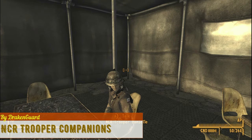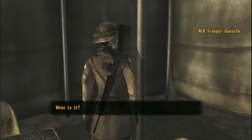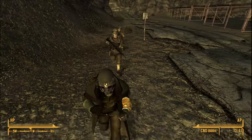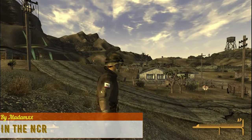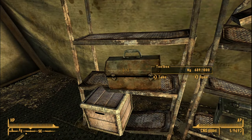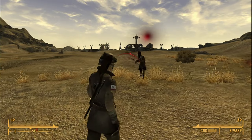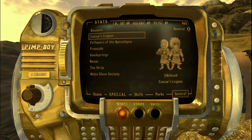These next mods were either single of their type or can't be categorized into any distinct category, so I'm just going to cover them in the miscellaneous category. NCR Trooper Companions adds two generic soldier companions in Camp McCarran — one male and one female. Both of them have no personality at all, as they are meant for role-playing. Speaking of role-playing, In the NCR adds you into the NCR faction. You can now freely take any items of the NCR without being marked as a thief, with the downside being NCR enemies are your enemies permanently, no matter what your reputation with them is.